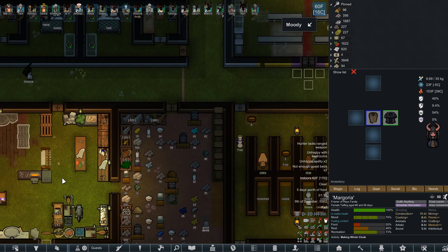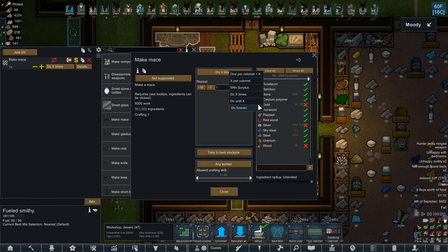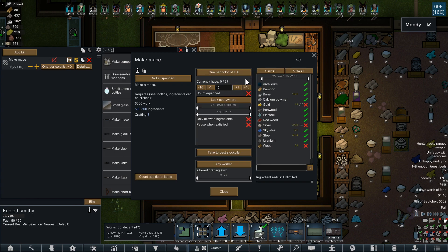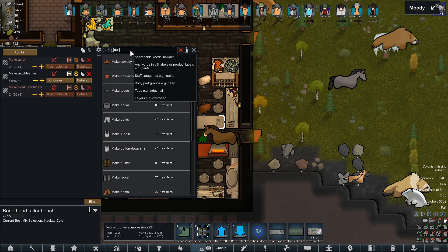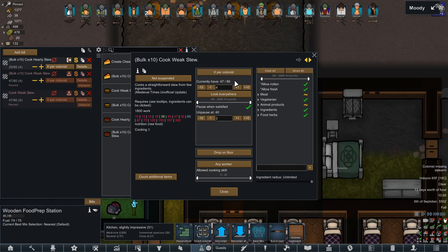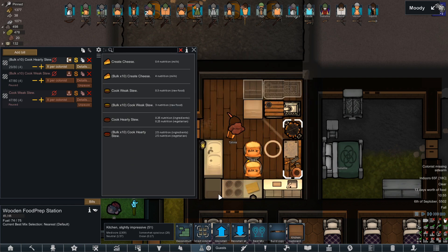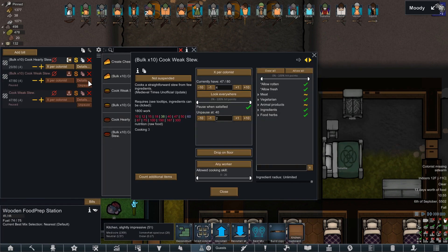Number 10 on my list is Everybody Gets One. You know how you can set your crafting bills to do forever, do a certain amount of times, or do until you have a certain amount in your inventory? Everybody Gets One lets you set a bill to the number of colonists, and that changes automatically whenever that number increases or decreases. For example, if you wanted everyone to have a duster, you can set it to 1 per colonist, make sure count equipped is checked, and then forget about it. I use it for food — setting 4 per colonist gives each pawn enough food to last about 2 days. Also check out TD Enhancements Pack by the same author.